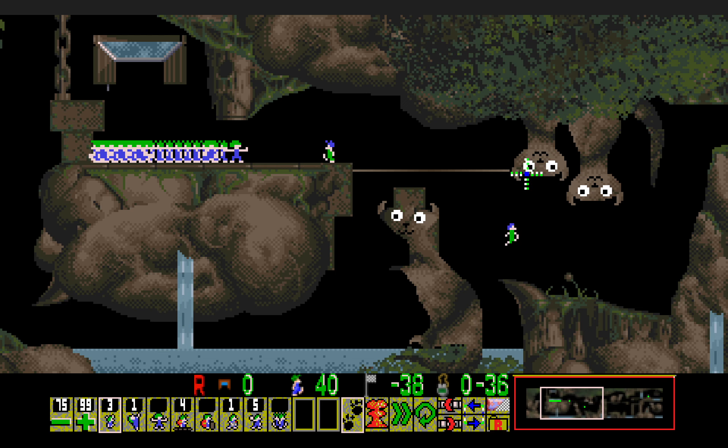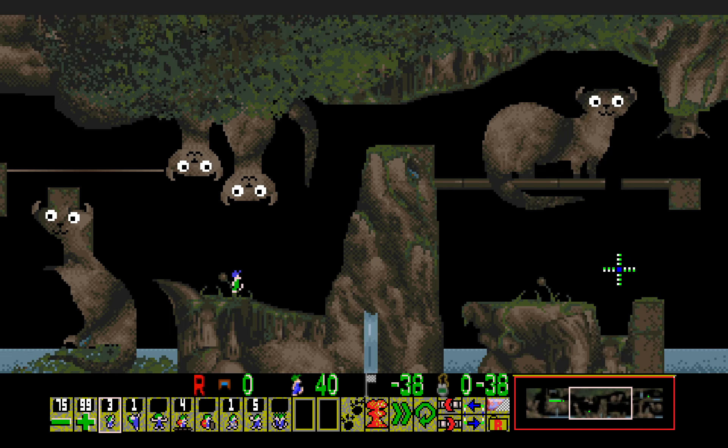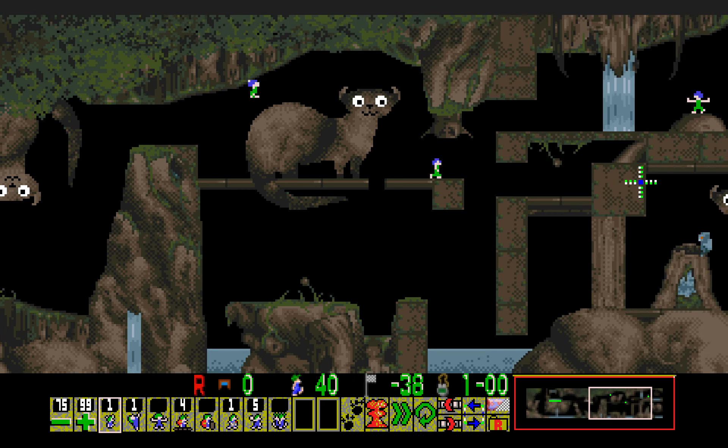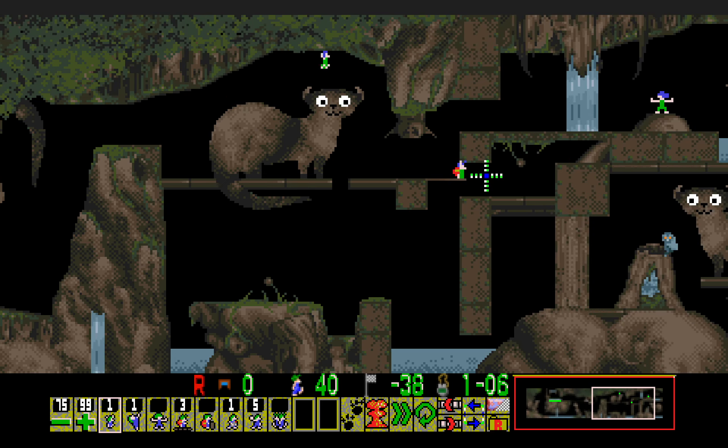There needs to be a gap here so that the workers can continue towards the right and free the swimmer. Then we go ahead and shimmy here with both these climbers — one of which is the clone — and then we go ahead and platform here.